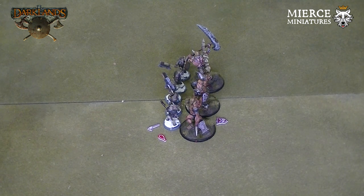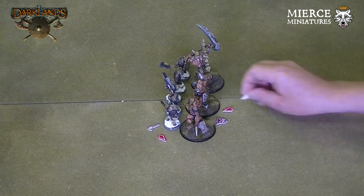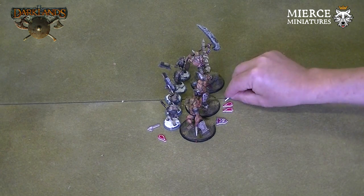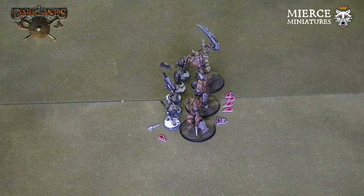The brutes have fought back and caused 22 points of damage to the Gabraks. As the brutes are frenzied, they gain four blood tokens — two for each ten wounds caused — with the remaining two wounds not contributing towards blood.